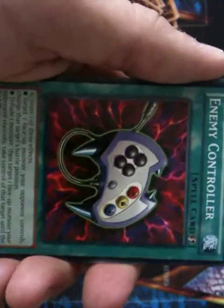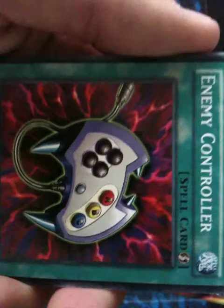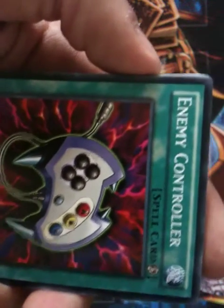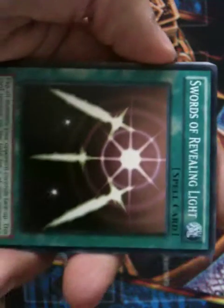Now for my spell cards, starting from the bottom up. Enemy Controller is a very unique quick play spell. What it entails is you target one monster your opponent controls and change its battle position, or tribute a monster then target one face-up monster your opponent controls and take control of it until the end phase. It's really good for taking over a monster and maybe sacrificing it.